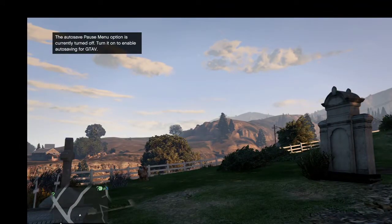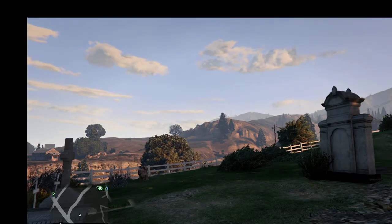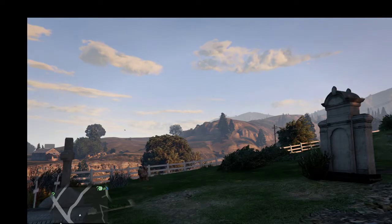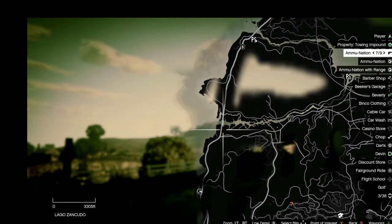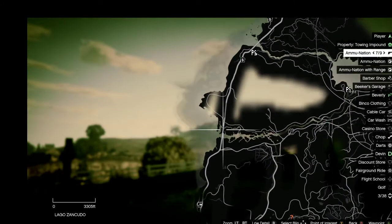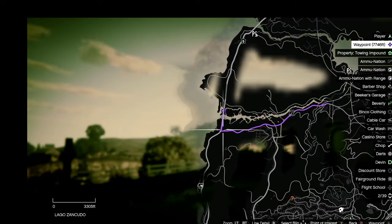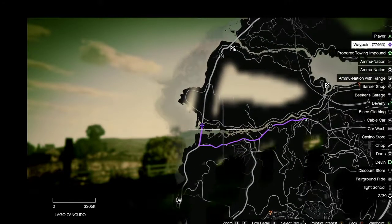Once you get that one, you're going to want to go to the Zancudo River under the Route 68 bridge. The Route 68 bridge I believe is this bridge right here — the one by the military base. Yeah, because that's Fort Zancudo, which makes this Zancudo River.